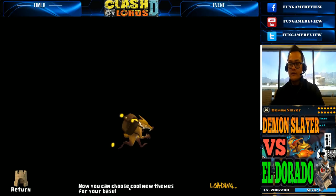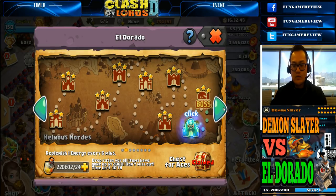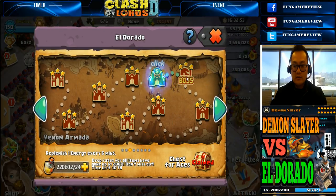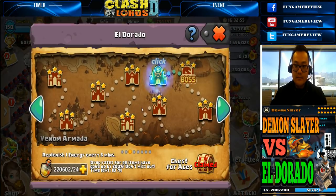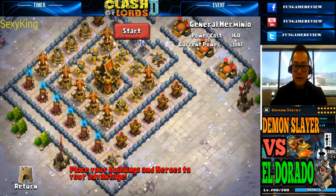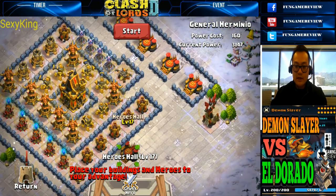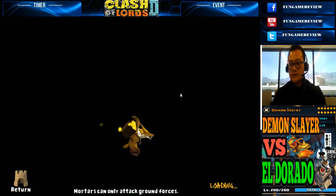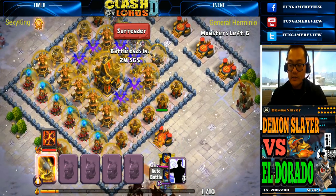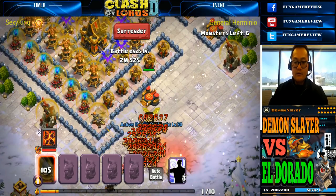Let's try that again with another one. We got General Hermenio — I don't know how well that's going to turn out, but you can see they're all going to be dragon-related. We'll put in a range hero for sure, but we're going to try this out and see how well he does. We're going to have to play it by how well he can do.